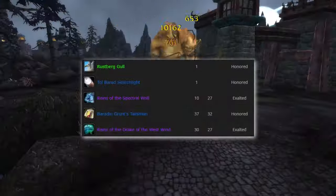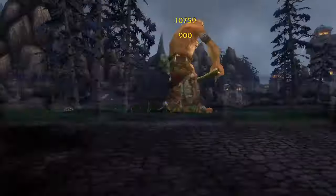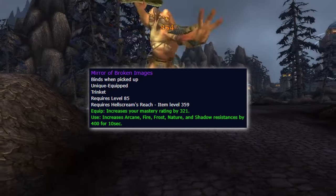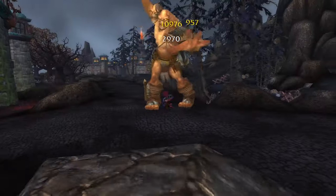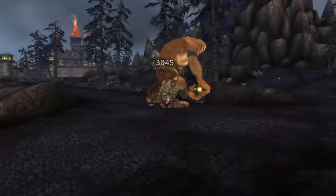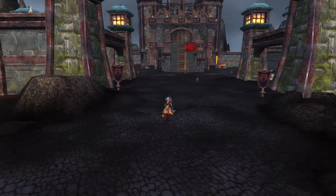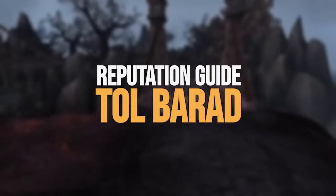In addition to giving rewards like mounts and toys, the reputation also gatekept some of the strongest trinkets in the game. The tank trinket, for example, is the best-in-slot trinket for Phase 1 and will even be used in some fights in Phase 2, especially during progression. Since we'll most likely have a grace period between the launch of the game and the release of the first raid tier, we'll have time to grind out Exalted with its reputation before launch. But for some people, especially if you don't hit 85 within the first few days, it'll be tight. Luckily, there are quite a few things we can do to optimize our reputation grind, and as such, here is your reputation guide to Tol Barad.